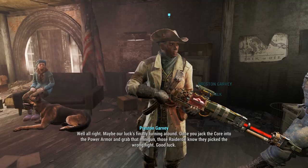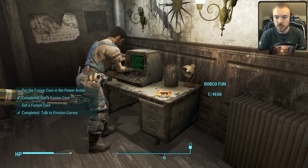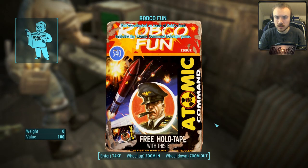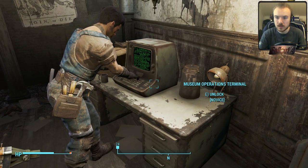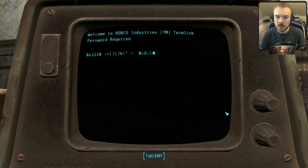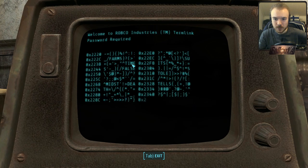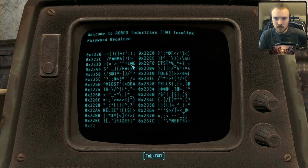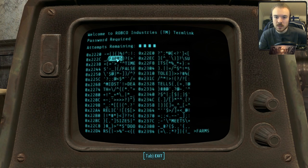Actually, I already grabbed the fusion core — so we're set! Well, maybe our luck's finally turning around. Once you jack the core into the power armor and grab that minigun, those raiders will know they picked the wrong fight. I remember — I found that fusion core in the cave we explored, so that's nice. Collected an issue of Robco Fun! I do want to try some hacking though. Select the potential password with your mouse — if your chosen password is incorrect, the number of letters matching the terminal's password in both letter and position will be displayed.